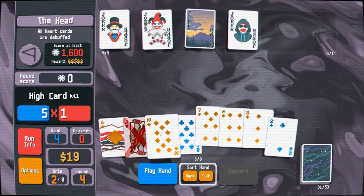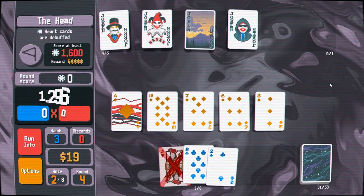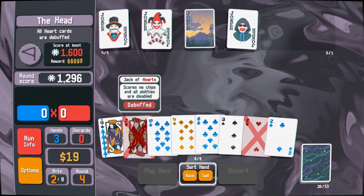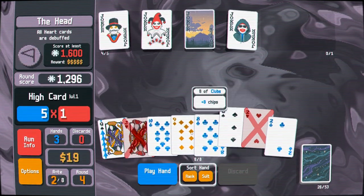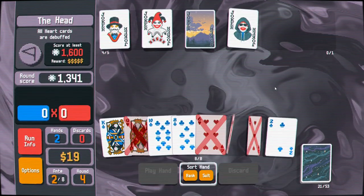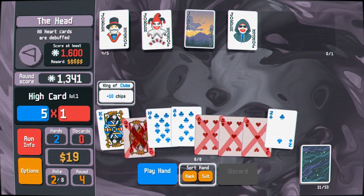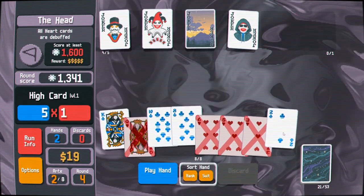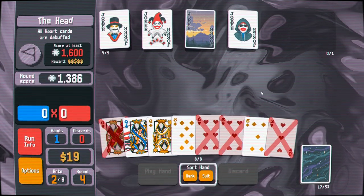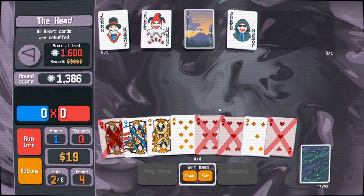Yeah, there we go! The likelihood seemed high. Now I have to play with fire a little — maybe going for the club flush. We're going to play high card for now because Card Sharp will pump the high card. We've already played high card, so we get a times-three Mult on it. That ruined us completely. Showman never works out quite the way I think it's going to.